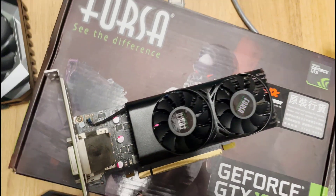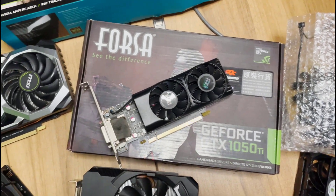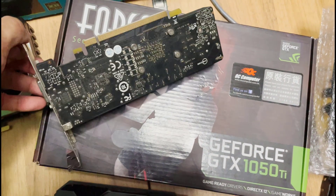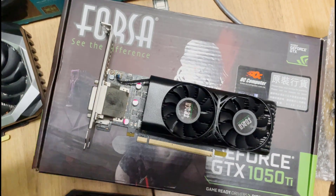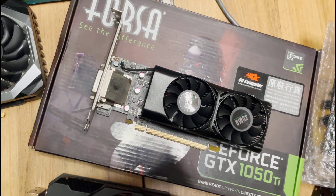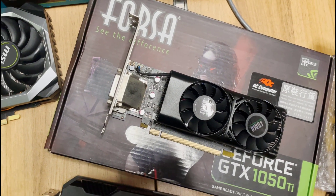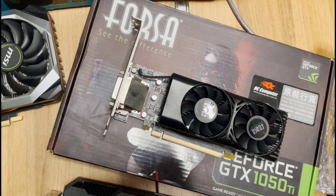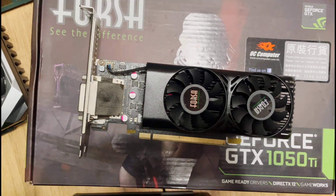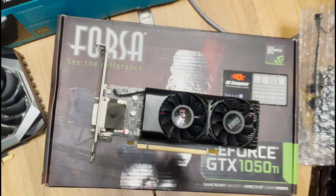Also got this one — Forza, a low profile card. I got this one for really cheap because the guy said there's something wrong with it. He said when he's playing games the screen will go blank, so I don't know how it is with mining. Whatever — it was cheap. 500 Hong Kong dollars, around 64 USD.